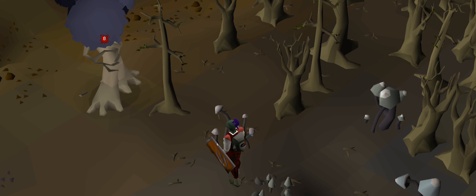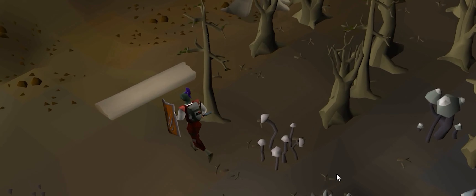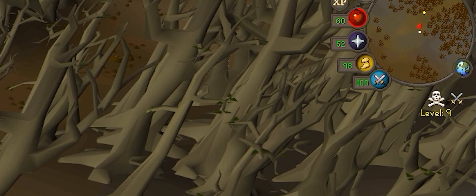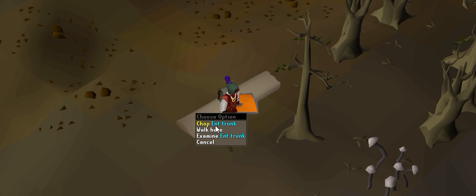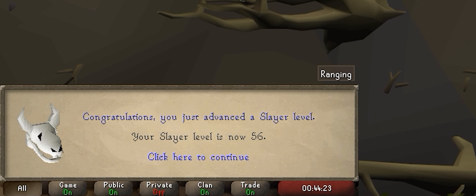Hey, what's up guys, welcome to a brand new video! So we're gonna start off the video by killing some ents inside of the Wilderness. Right now I am at level 9 Wilderness and I am doing a Wilderness slayer task. I just have to kill 22 more ents and this task should be good to go.